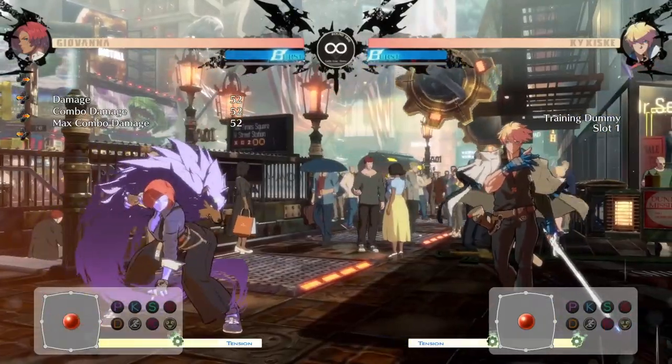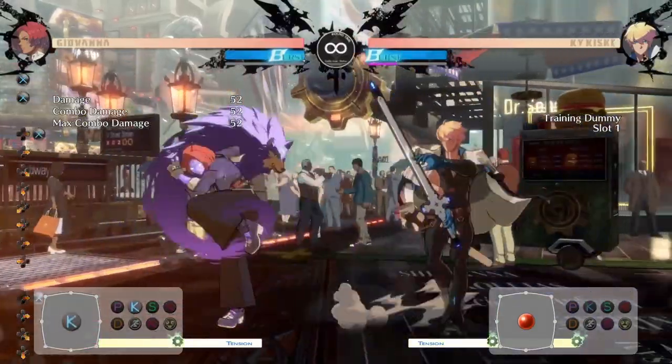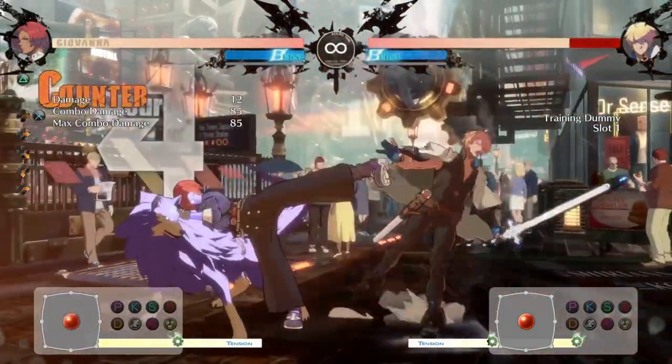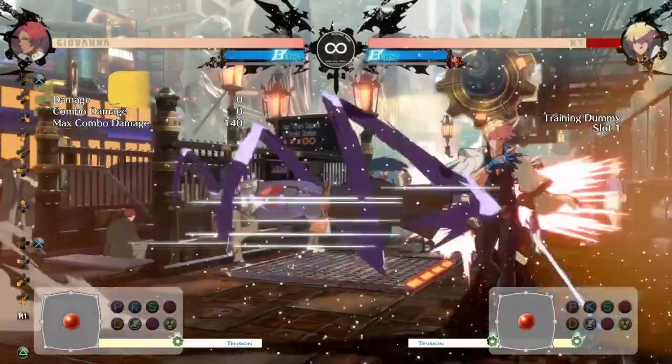Her special move Trovao is another great tool to get in on your opponent. It's safe on block and goes through projectiles. On counter hit, it can lead into combos, but use it carefully since many other moves will beat it out, especially air moves.